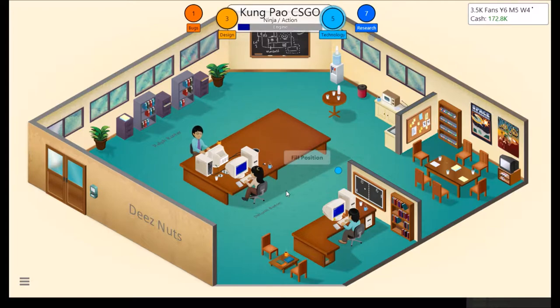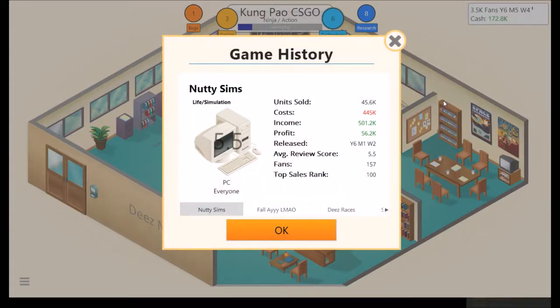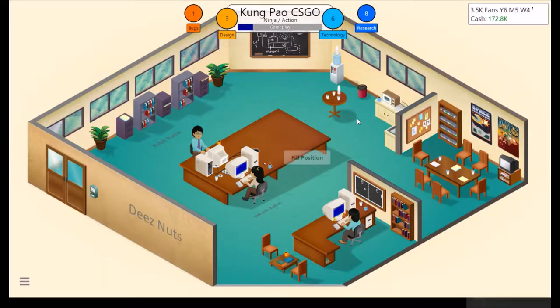Nutty Sims sold 45,558 units, generating $501,193 in sales. Not bad — well, it barely made a profit. About 50 grand. We are really starting to get low on capital there.